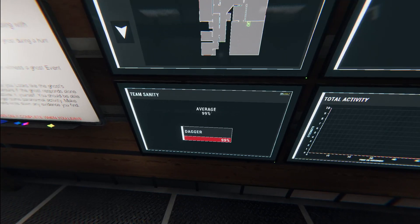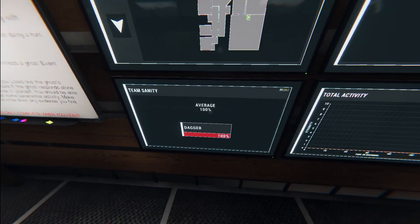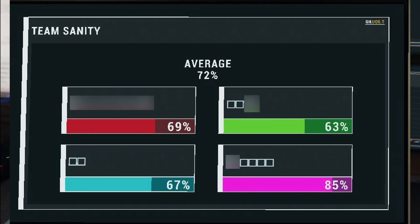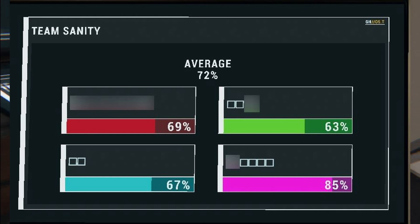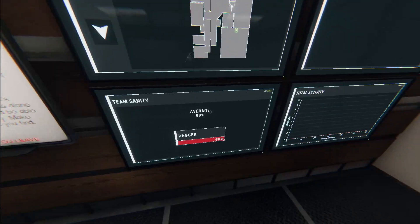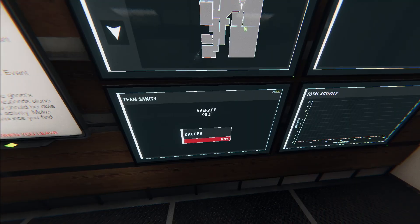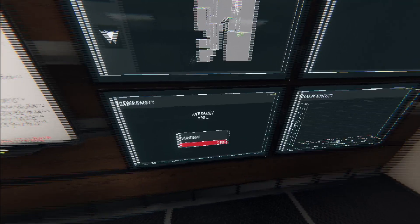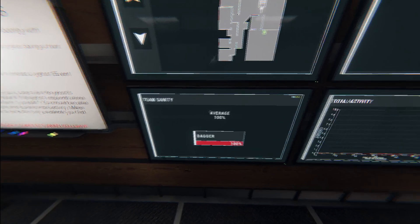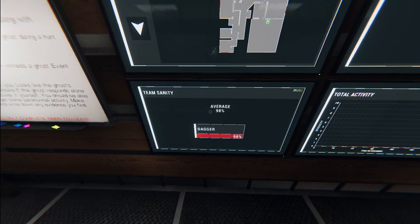Team Sanity is essentially a ghost-hunt life bar. You'll have a sanity box for each player — if you had three others, you'd see one colored line per player. The average represents the average sanity of all players together. Some ghosts hunt when your average sanity is high and continue as it drops; other ghosts won't hunt until you hit a lower threshold like 50% or 40%, depending on ghost type. Your average sanity helps you navigate the timer of potential ghost hunt risk.